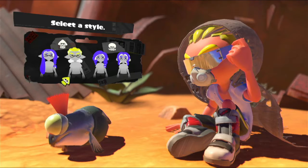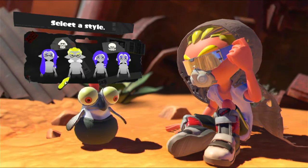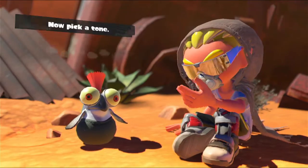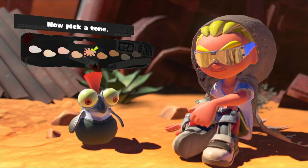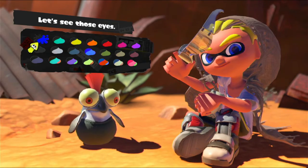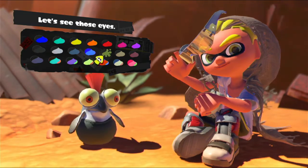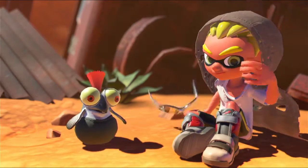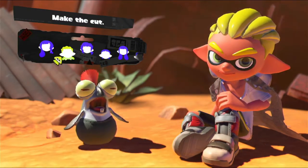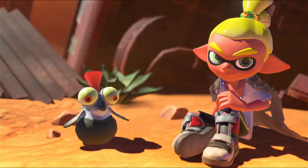I'm going to select a style between Octoling and Inkling, go to pick a skin tone, and then we get the eye color, which apparently has got mixed eye colors, which is cool. I'm just going to go with, I think this one, then hairstyle — I'm going to go probably this one since I like that one.